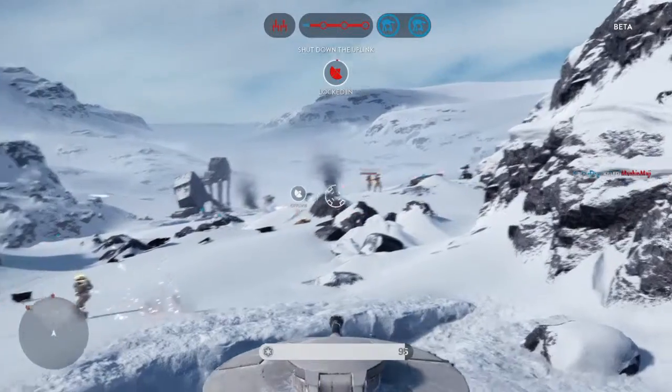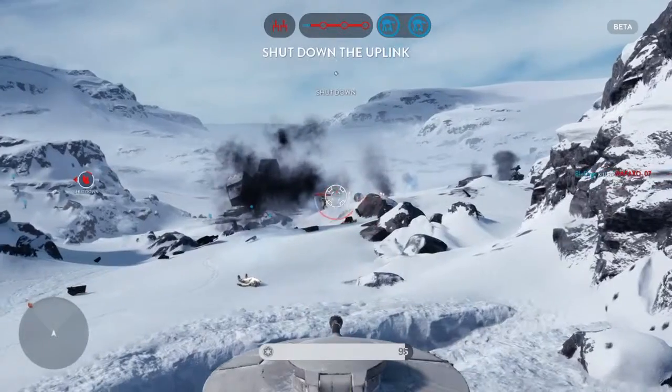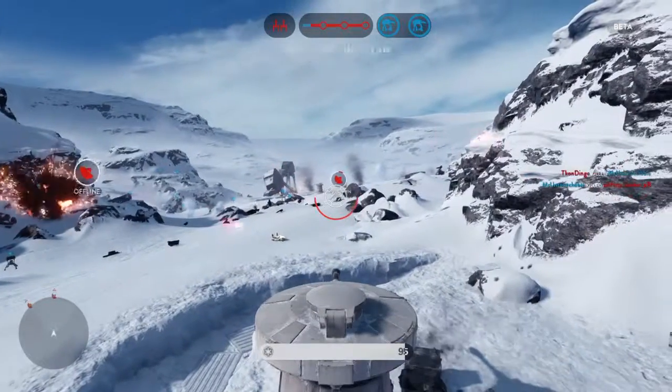Our AT-AT is being targeted by an enemy bomber. The uplink station has been activated by the Rebels. We must deactivate it in order to stop a Y-Wing attack.